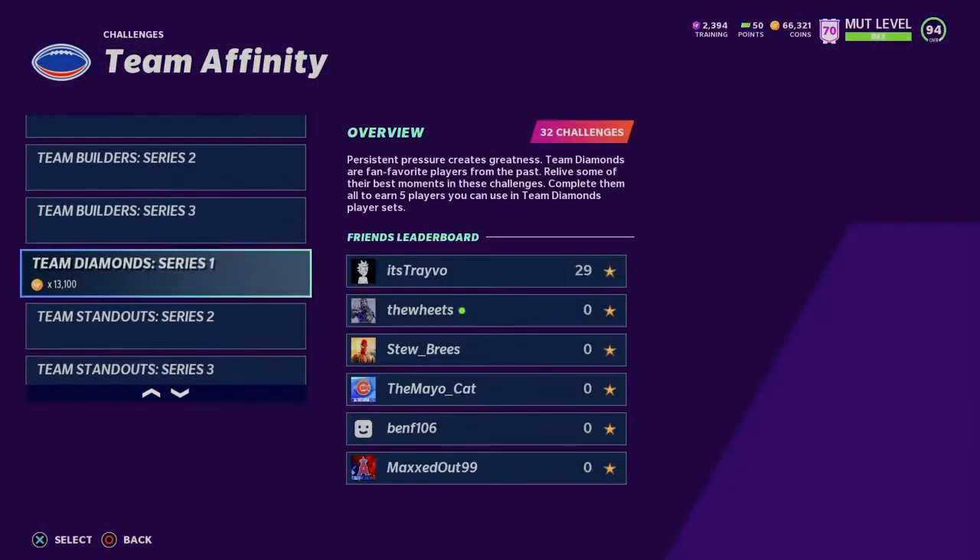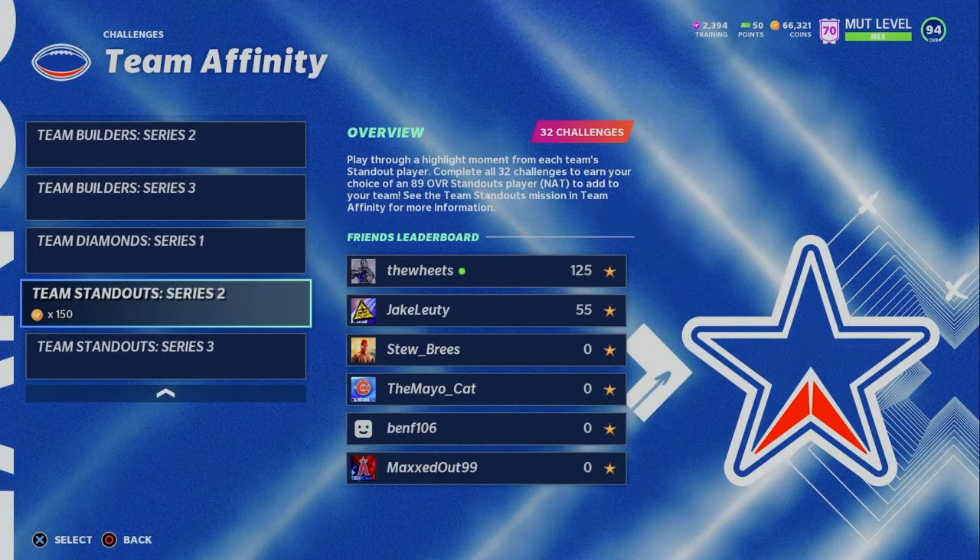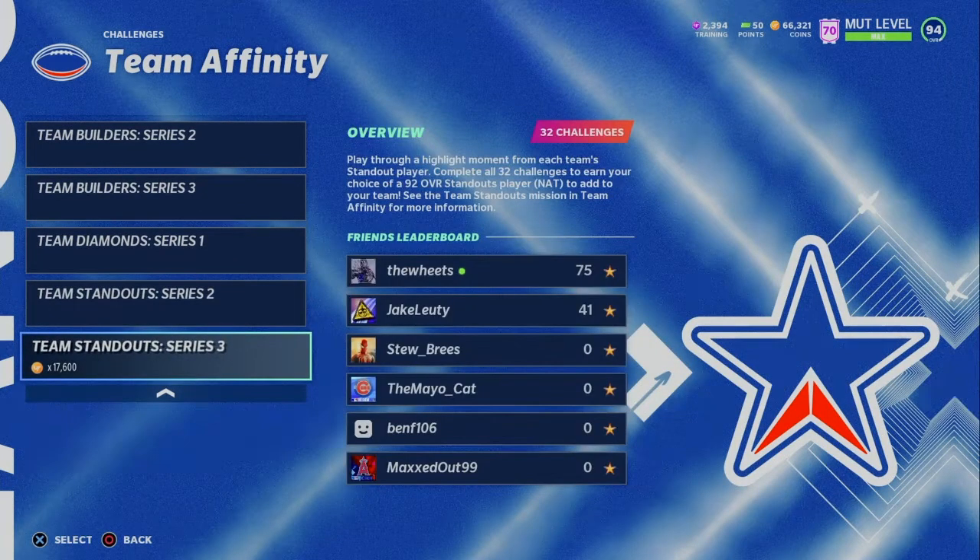If you guys have already completed all the Team Diamond Series 1, 2, Team Standout Series 2, and Team Standout Series 3 — it says play through a highlight moment from each Team Standout player. Complete all 32 challenges to earn your choice of a 92 overall Standout player card to add to your team.